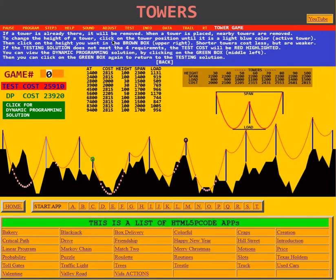To change the height of a tower, click on the tower's position until it turns light blue, which means it is the active tower. We can see this tower is now light blue. Then click on the height you want in the brown box. Shorter towers cost less but are weaker. We've highlighted this tower — let's change its height. Right now it's 100 feet tall. Let's make it 30 feet tall. When it's 30 feet tall, the short tower can't hold the load. We'll put it back to 100 feet, and now it can take the load.